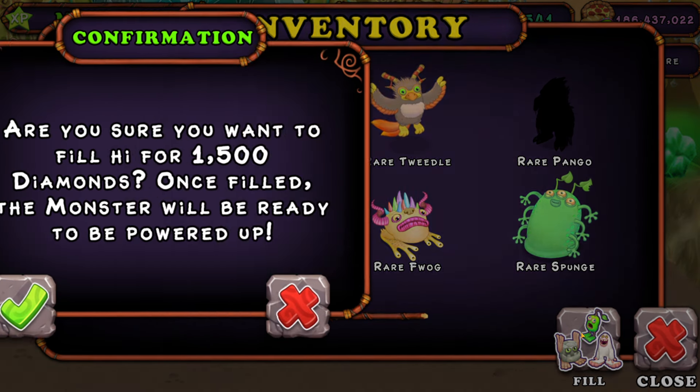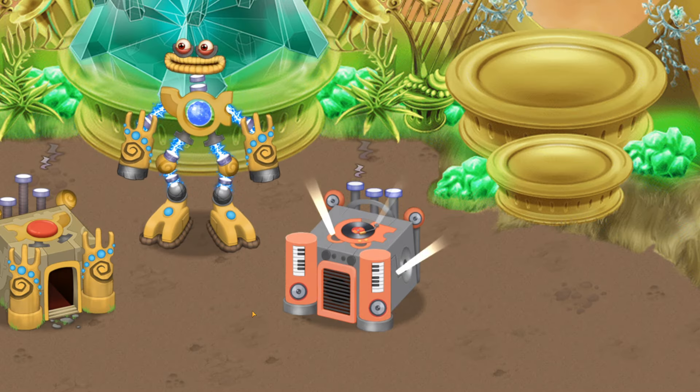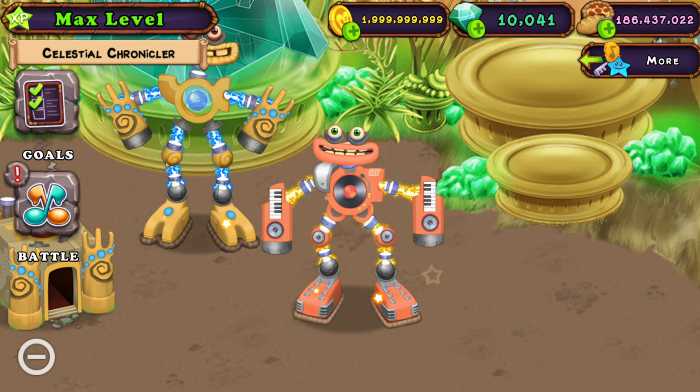Let's go to the inventory, press on fill — 1500 diamonds. I do not want to do this but we're gonna have to. Three, two, one — place it down, power it up. We got Rare Whabox on Gold Island officially! It's powered up. Let's go, let's listen to it now.